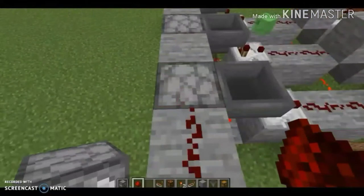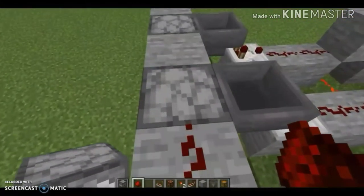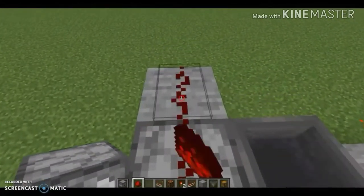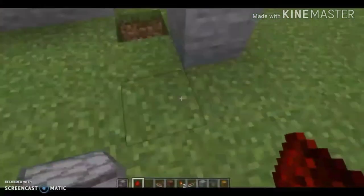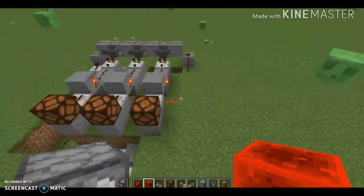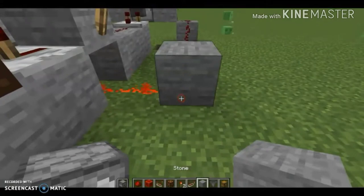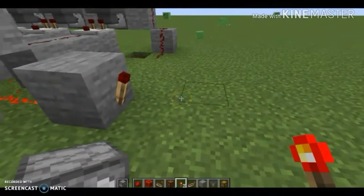Having the redstone go off here — okay, perfectly done with this. All right, to do is pretty much place a redstone torch and it'll blink off.